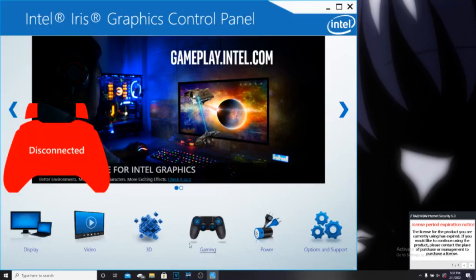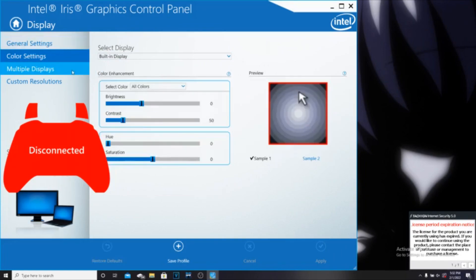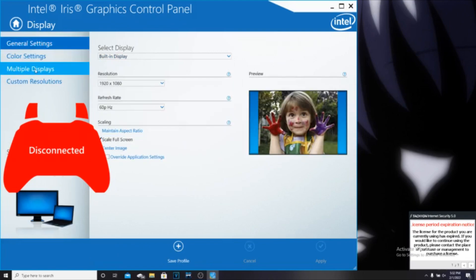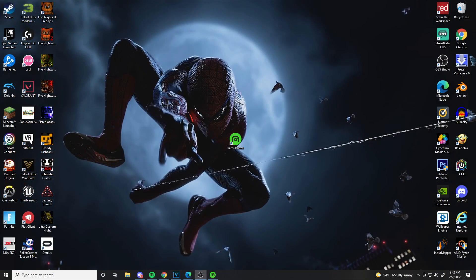A lot of people were commenting asking if they could do this on a laptop without Nvidia. I tested it on my laptop and it works — I'll have a video in the background showing it. For AMD graphics card users, I've seen comments confirming the setting exists there too, just a little different. All you have to do is right-click, open your GPU control panel, and you should be at that screen.